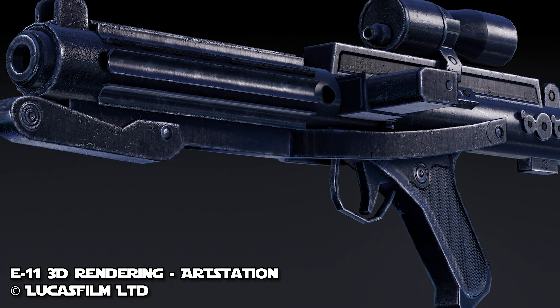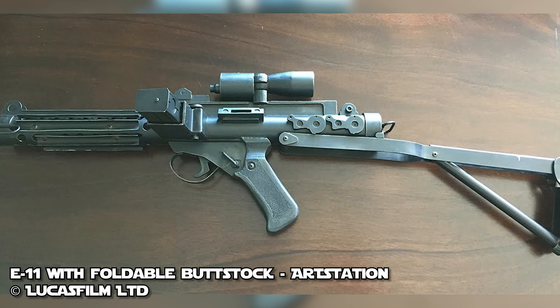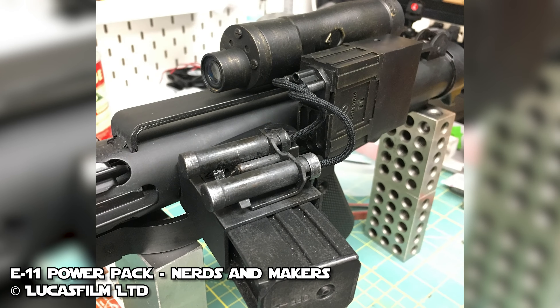The E-11 is powerful, lightweight, and fairly compact. The weapon is roughly 19 inches long with the stock folded in and around 26 inches in length when extended. The power cells side load to keep the E-11's profile low.